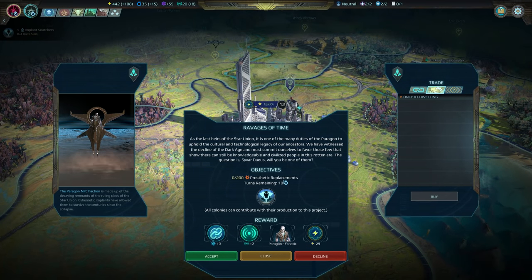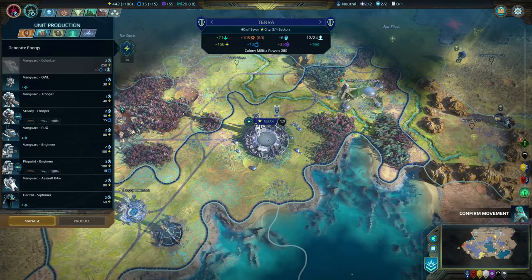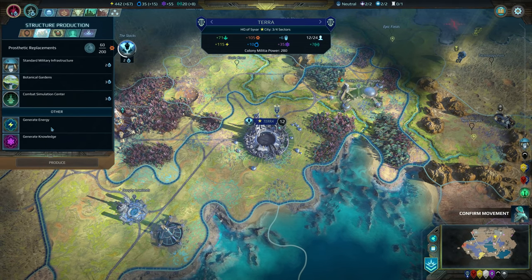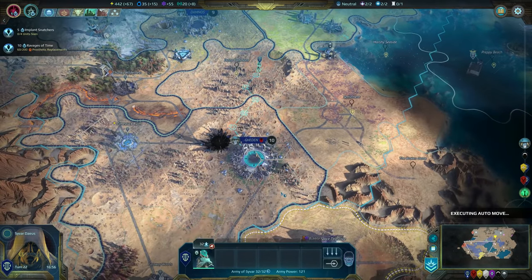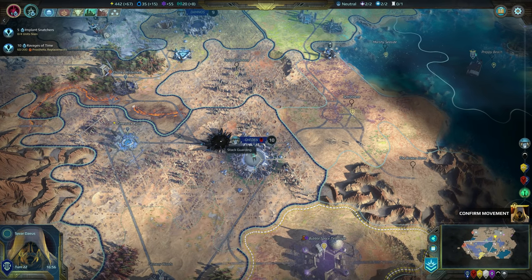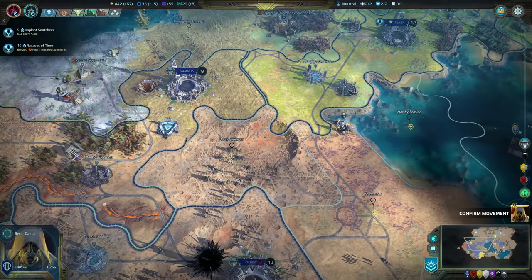Another quest from the Paragon — oh, this is where they want you to build something. We get a unit out of it — I will definitely do this. It takes two turns. Excellent. You are going to sit in there, buddy. We're also going to queue up this — take a little while.